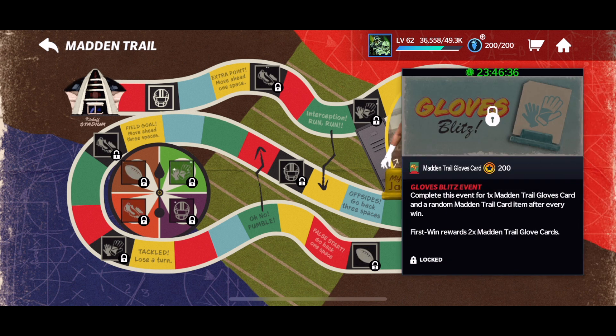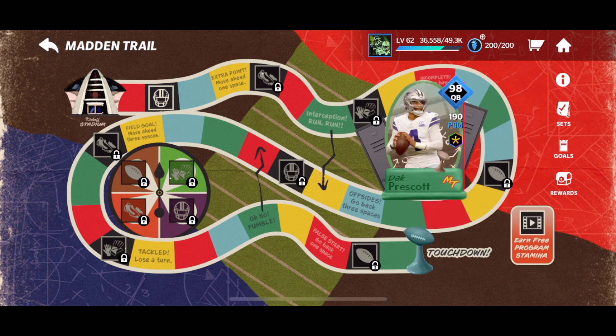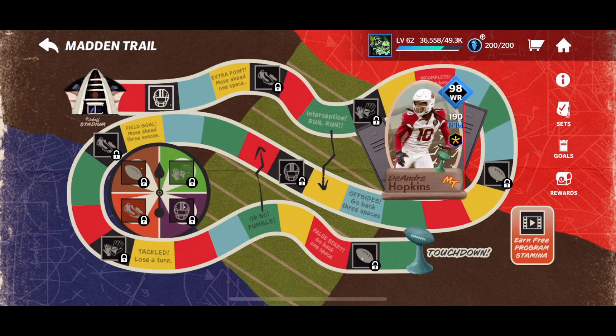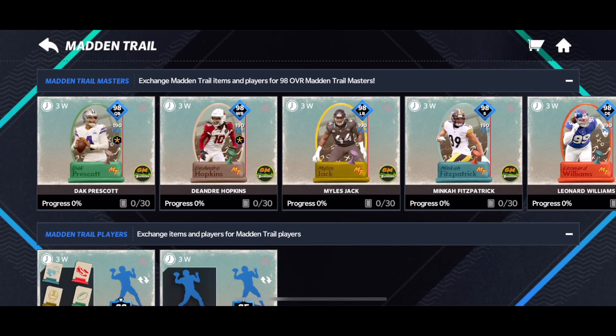The Blitz events are going to give you a Madden Trail gloves card or whatever collectible you want. The first win gives you two. Don't know what the stamina cost is, and I'm guessing you have to complete the whole chain before those are unlocked. Complete all the Madden Trail events to unlock the Madden Trail Blitz events, and the Madden Trail events refresh at 10:30 AM. So it's only once a day. Let's go into sets and check everything out.